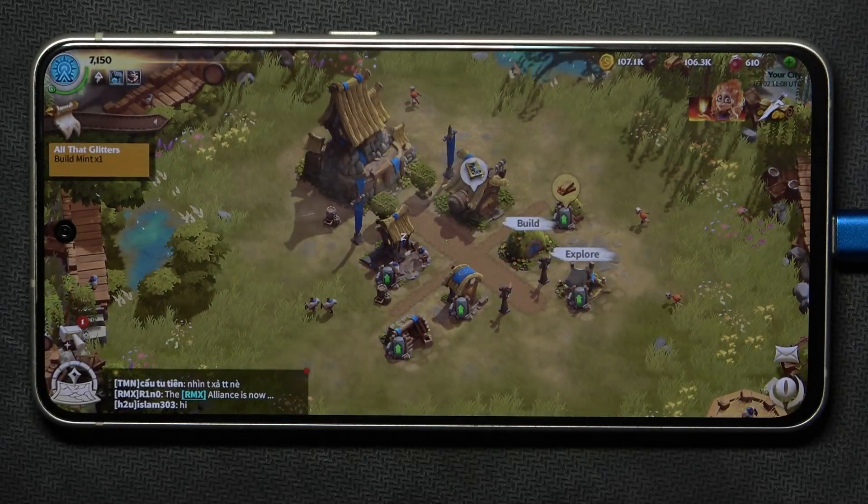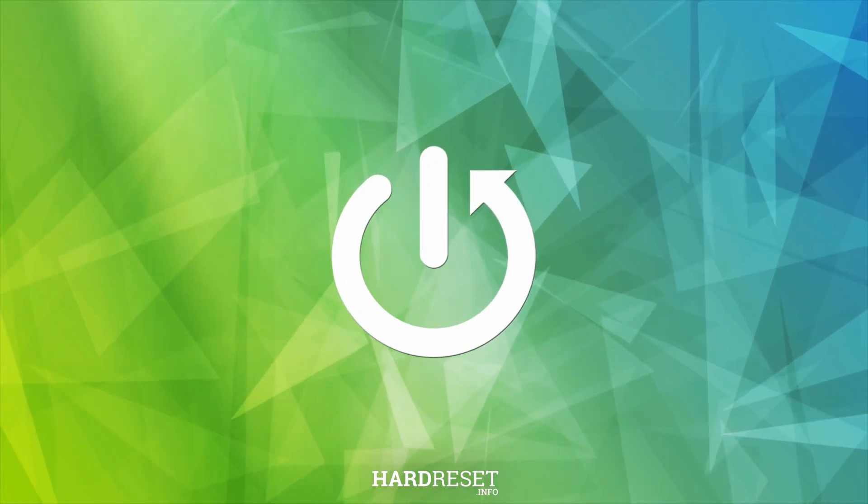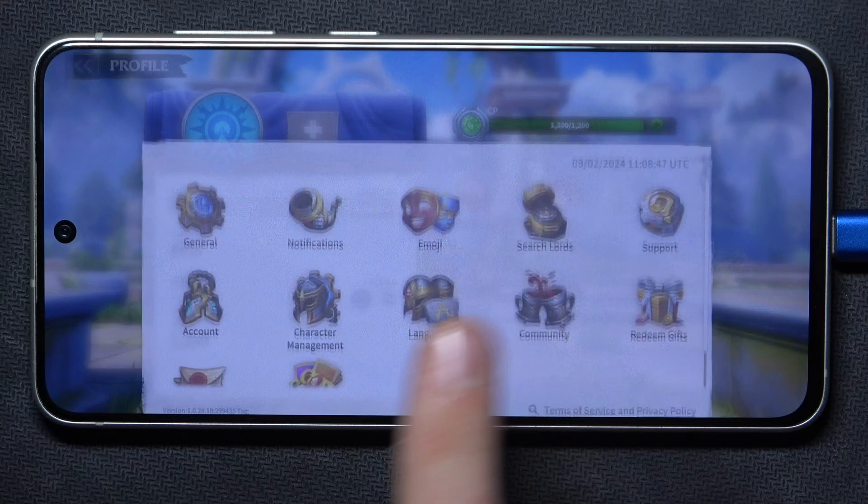Hi everyone, welcome. Today in front of me is the Club Dragons game, and I'm going to show how you can easily redeem your 10-digit code. Let's get started. First, we have to go into Profile and then click Settings.